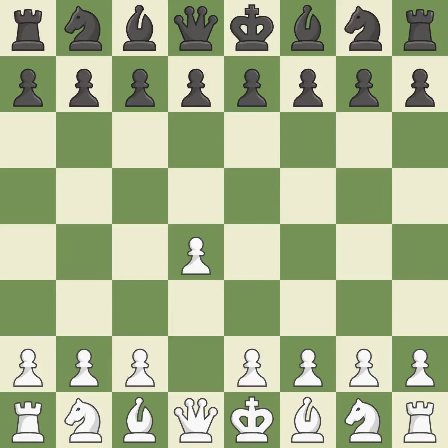Opening with the Queen's Pawn. The Indian game begins by controlling the important E4 square with the knight, rather than a pawn. By taking control of the crucial D5 square and creating a space on which the knight can move to C3 without obstructing the C-pawn, move C4 helps to create a strong center.